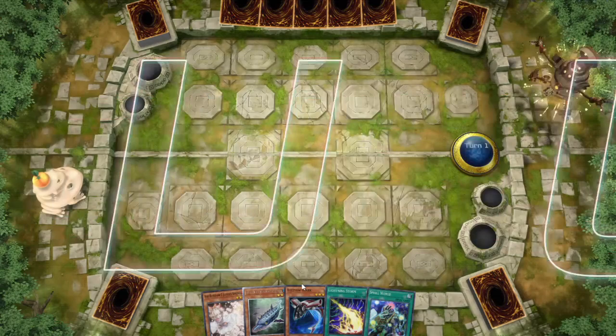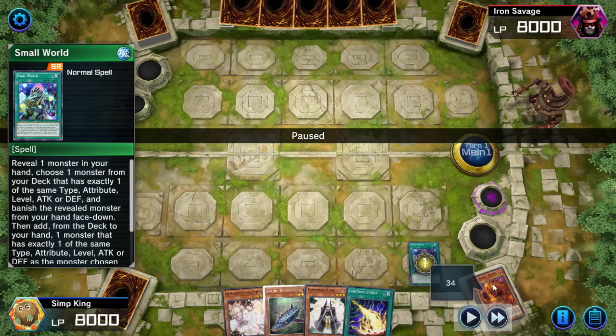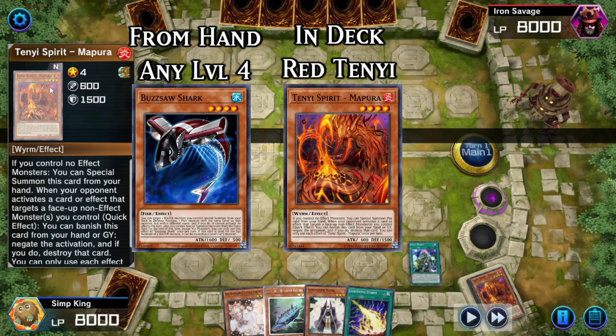Welcome to another video. Today we are playing Super Ancient Deepsea King Coelacanth Fish Combo. We're taking advantage of Small World, which is going to let us search for any monster in our deck basically. You reveal a monster in your hand — we revealed the Buzzsaw Shark — and you make sure you have a bridge in your deck. Our bridge is Tenue Spirit Mapura.